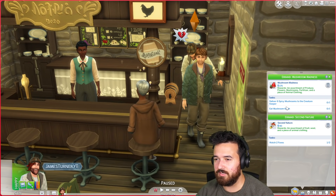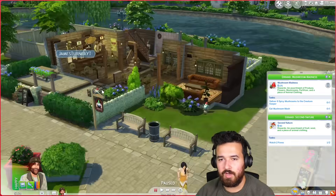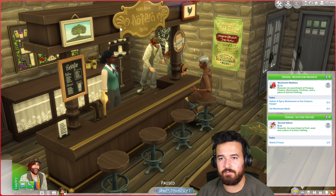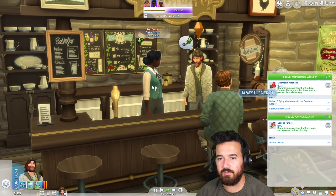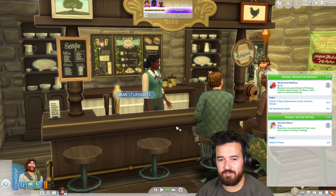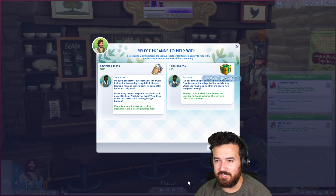I still need to do the foxes and I need the spicy mushrooms. Should we get a task from the pub owner? What do you want — let's see what tasks you have. We need $400 for a chicken coop. All right, 175 or 90 — I guess the $90 ones are going to be the easier ones.